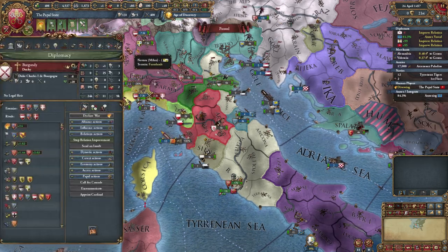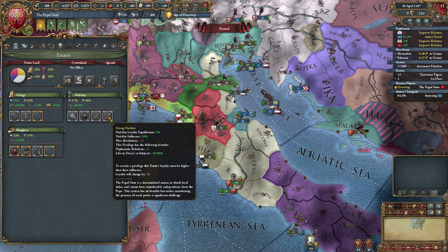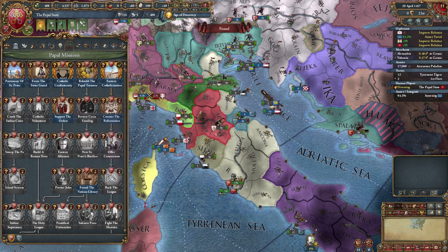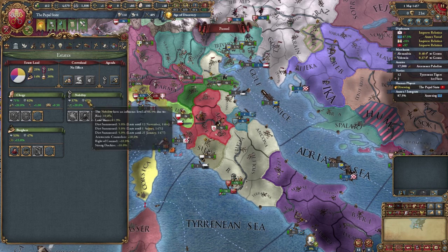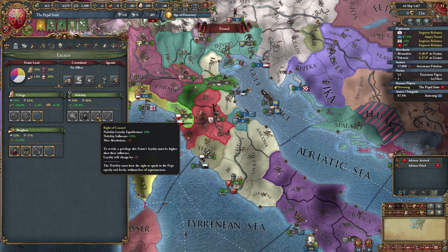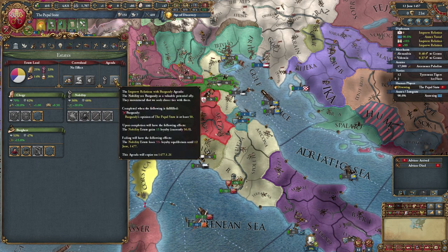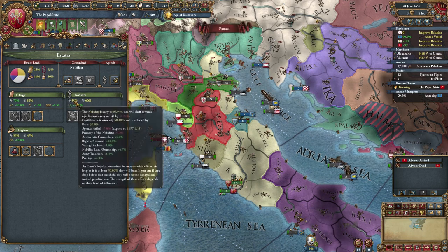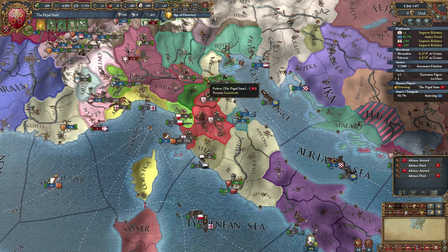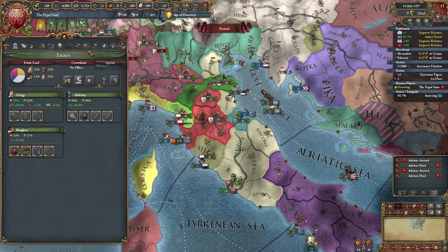Once I annex this subject, the strong duchies will go away, leaving me with... they'll lose 10% influence, bringing them down to 56. But their influence needs to be less than 50 — that is a problem. It'd be tough to get rid of another one; I'd have to wait for an event, probably. But at least we can make them temporarily loyal. We'll see. And the next time I revoke some land, which should be relatively soon, that should help us out a little bit as well.